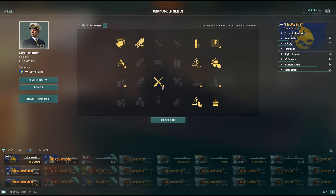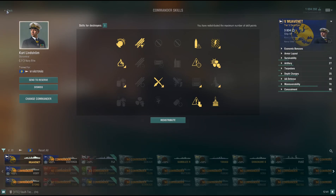Then priority target — these are so important. I take Adrenaline Rush because you're getting shot, Demolition Expert, Dazzle, and Concealment. These two are important because in this line you're going to get detected first, so Dazzle is very important. If you have an extra four points, take Radio Position Finding — that's what I would personally do.